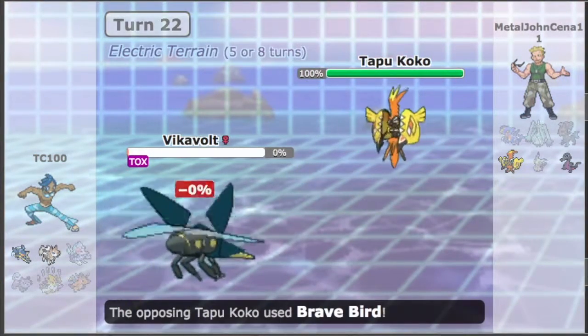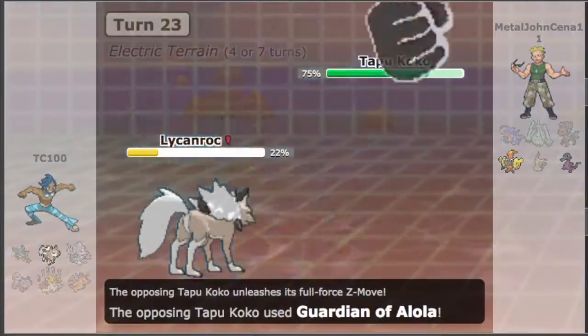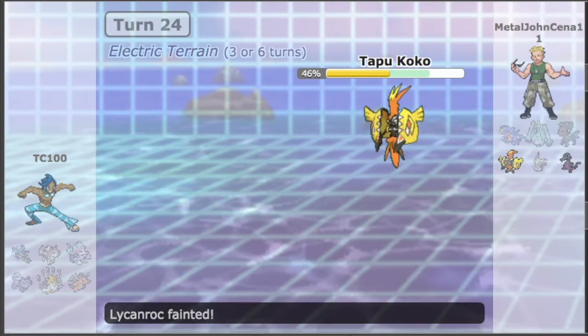Vikavolt hangs on, but Tapu Koko — the Guardian Pokemon of the Alola region — goes for Brave Bird, and then uses the Z-Power Guardian of Alola, which looks awesome. I go for Stealth Rock trying to finish off Tapu Koko, and I could have finished off Salazzle too. So that was a great battle — it could have gone differently had I hit Focus Blast with Mega Alakazam, but we missed twice in a row. Electric Surge didn't really matter in the long run either.